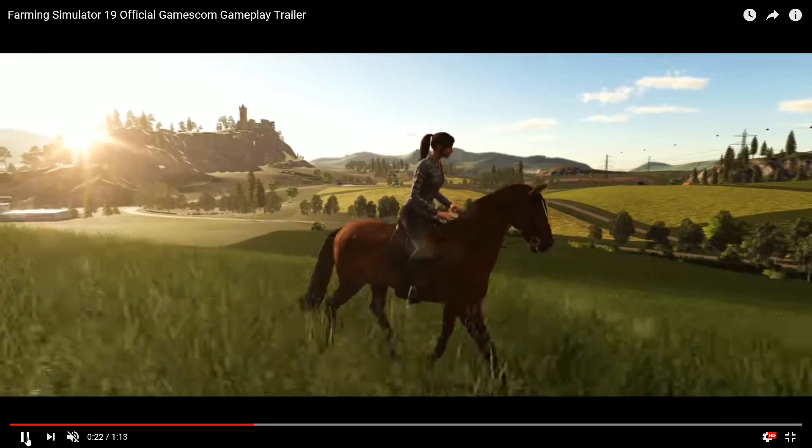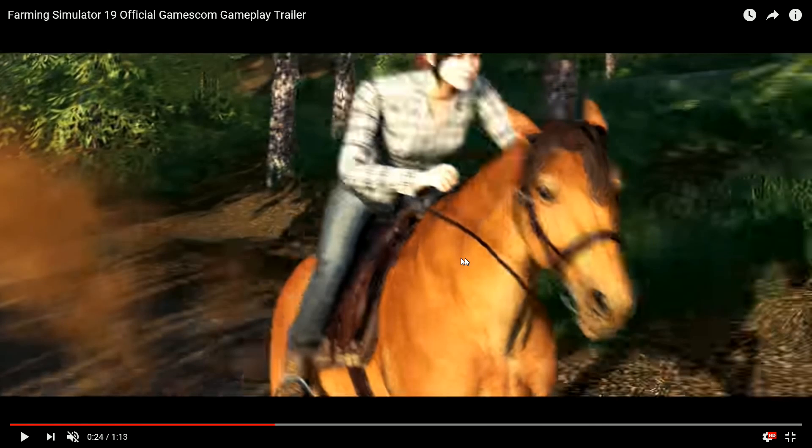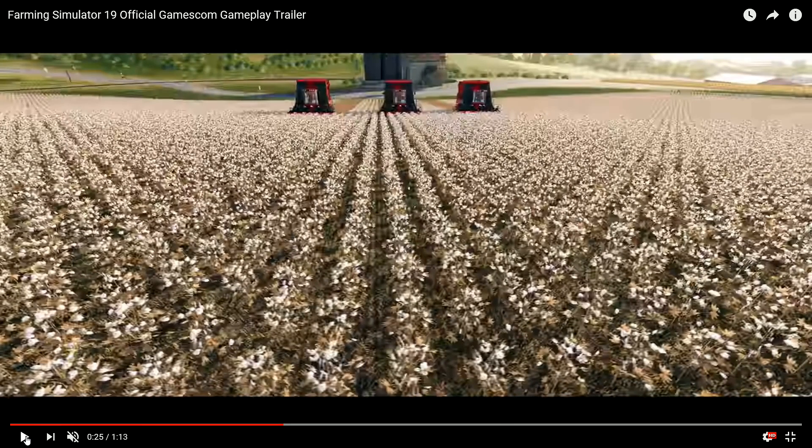We've got the horse riding - it's not just the horses standing around. She's in several different locations on the horse, and at the beginning there's a picture of the horse, and at the end you've got the horse going into the sunset. It looks like you can ride the horses all around - anywhere on the map - which is really awesome.